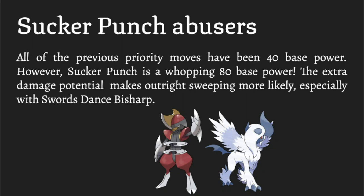A note about Mega Absol: because of its ability Magic Bounce, it can bounce off status moves aimed at it, allowing it to fire off Sucker Punch almost for free. If Rotom tries to Will-O-Wisp you, it'll bounce right back. Though we don't see Absol too much because it's quite frail.